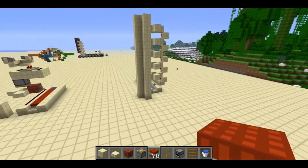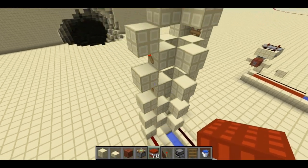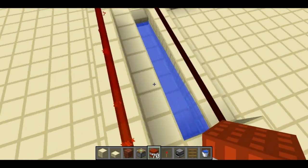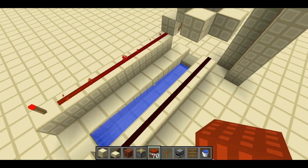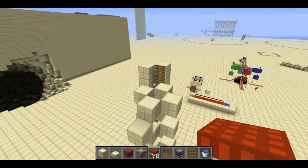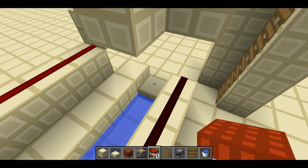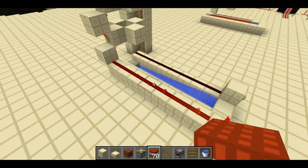I think the main use for this cannon is if you really want localized, very pinpointed damage, but a lot of it. It's also pretty efficient with TNT. This one only takes six TNT in the propellant and five projectile TNT per shot. But you can't make this tower go too much higher because it takes time for the TNT to fall, and if the TNT hasn't gotten all the way down to this slab by the time you shoot, it's going to explode your cannon.